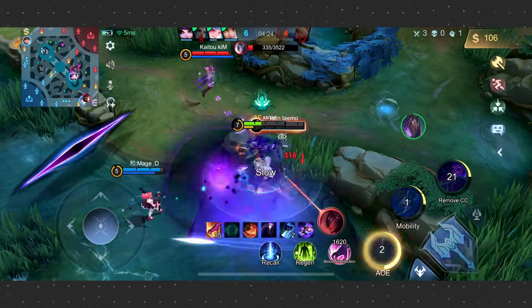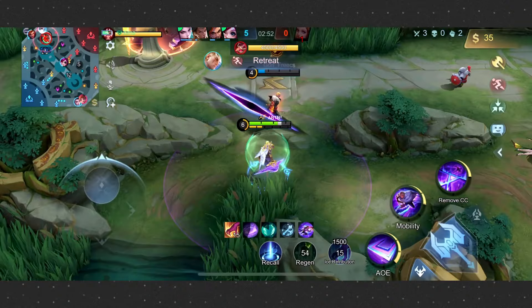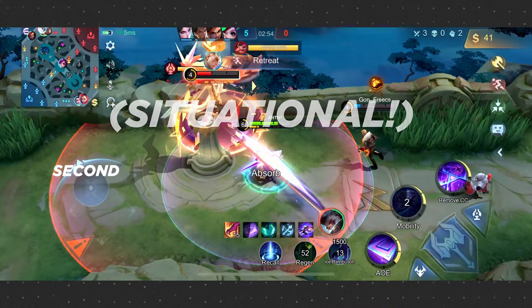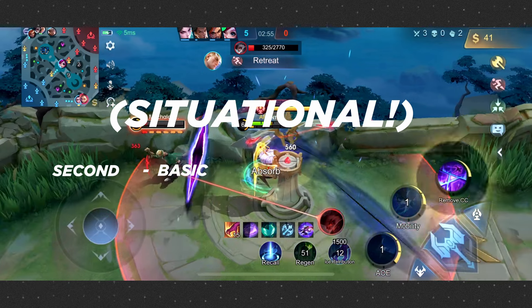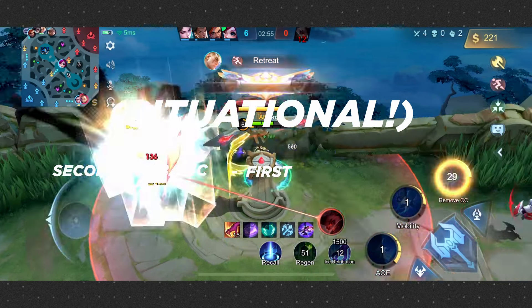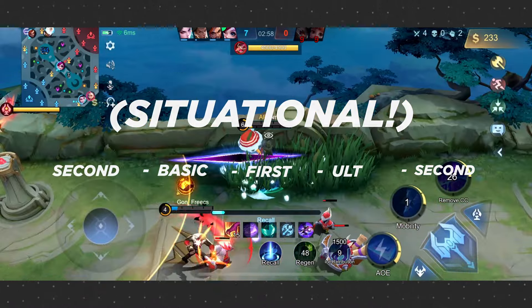This makes him highly effective for eliminating squishy marksmen or mages on the battlefield. When engaging in chases or ganking lanes, employ the chase combo for maximum impact: initiate by closing the gap with Gauge, execute an attack using Cosmic Leap, and follow it up with Expansion. Extend the combo with another Gauge and Expansion to overwhelm the enemy and secure the takedown. You can use the ultimate skill as a finishing move depending on the situation.